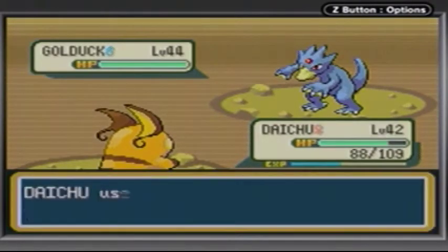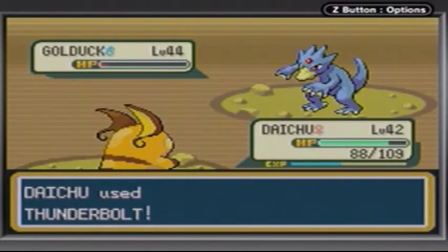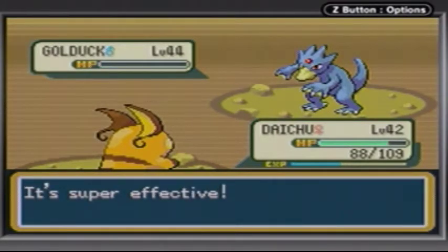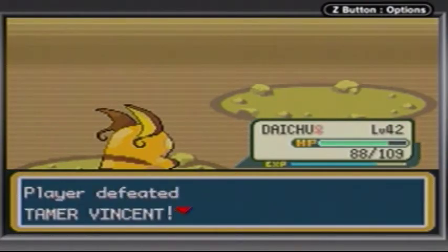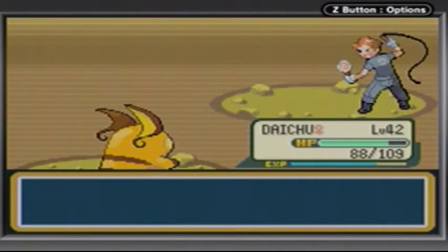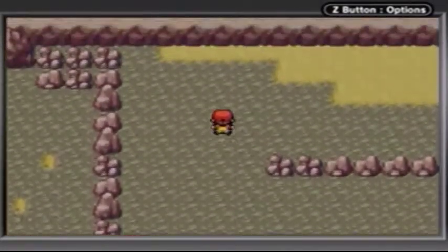Golduck at level 44 — yeah, I'm gonna watch out for this one. Golduck is the evolution of Psyduck — it turns blue, it's Psychic type now. It's actually a pretty good Water Pokémon to use, so I would go for it if you really want it. Personally I prefer Lapras over it.